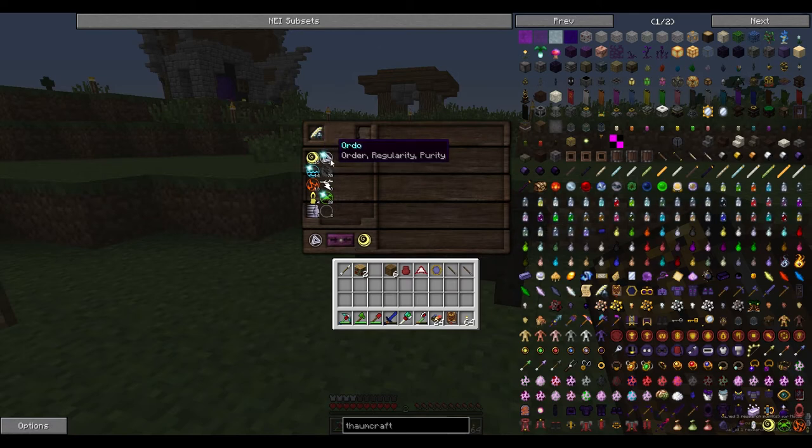Ordo and water — that gives us something. Mortis and then mortis and ordo I think gives us something. Come on, do something — yes we got another one! We got Terebray. So we basically mix elements together and get new elements.